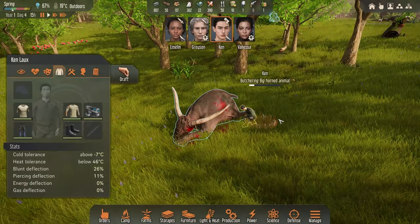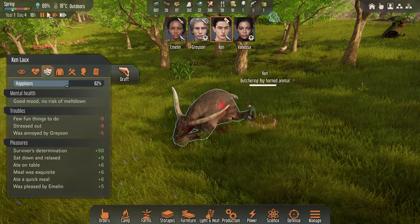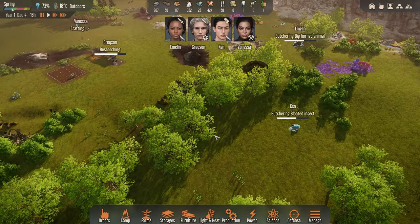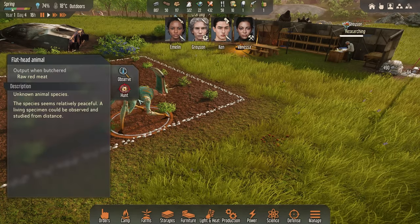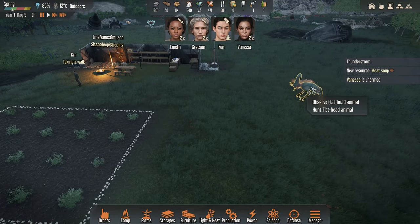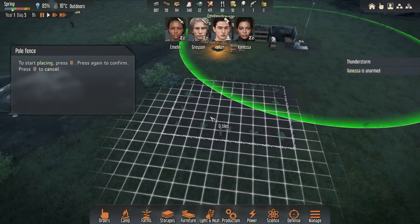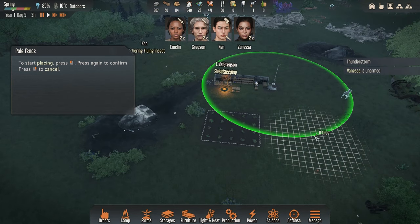Ken will be on it, butchering a big horn animal — I'm wondering if he's going to get an absolute kick out of this. His happiness is going down which is interesting — stressed out, annoyed by Grayson, no fun things to do. Maybe he enjoys the kill but you're just butchering. Then there's this creature eating my crops! Do I hunt it? As soon as I say that it backs off a bit. We can observe it to learn more, or we can fence this off so it stops eating our crops, or we can hunt it — it's a hard one.